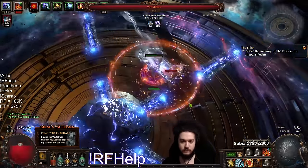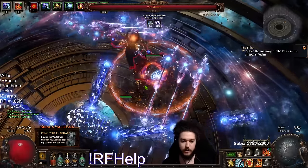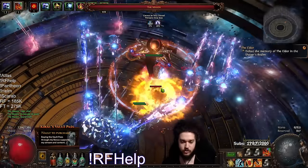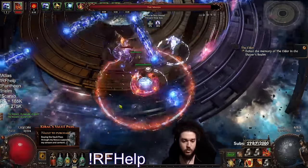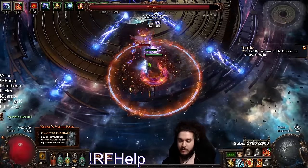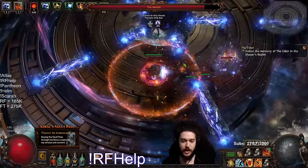We're good. See how I recovered? Easy recovery, no problem. Now I got stunned out of enduring cry, so I want to try to get my charges back. Got my charges — follow her. Whenever she blinks she's gonna aim in a direction. You need to follow her as soon as possible to get your damage back up.